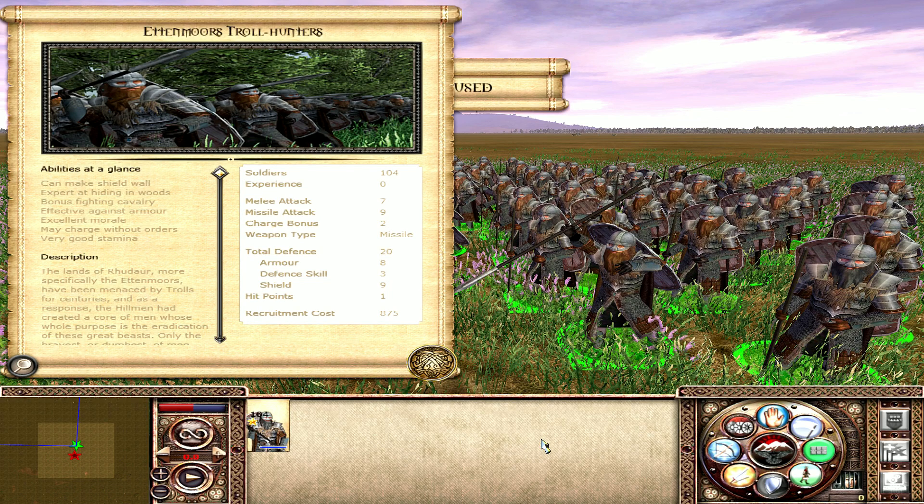Coming in at number 9, we have a unit of spear-javelin hybrids from Rudar: the Ettenmoors Trollhunters. They are pretty much exactly the same as they were in 0.96.1, with the addition of the spear buffs introduced in 0.97 to make spears a little bit more deadly against cavalry — which, of course, only helps units like the Ettenmoors Trollhunters. Their primary role is zoning out cavalry from charging into the rear of Rudar's quite fragile infantry forces. It's not as if Rudar lack for spears or pikes, but a well-placed cavalry charge can play havoc with the morale of factions like Rudar, even with their heightened hatred morale.